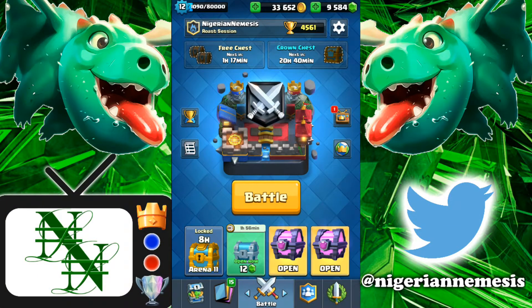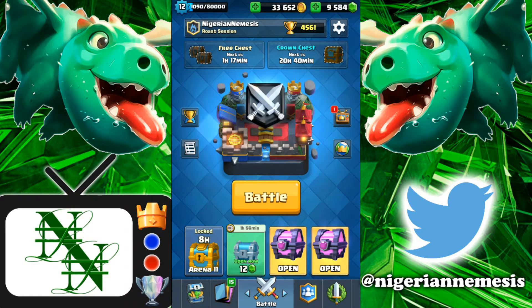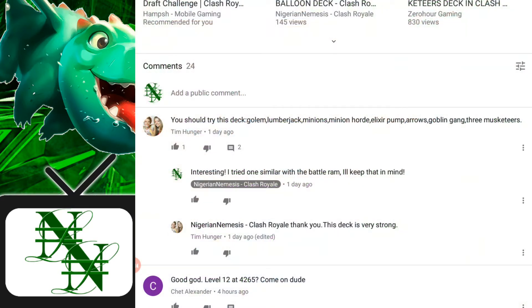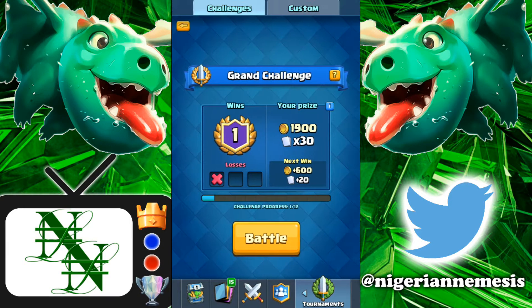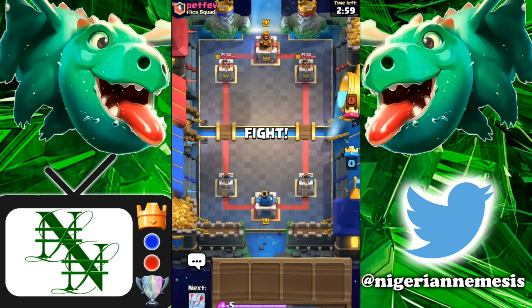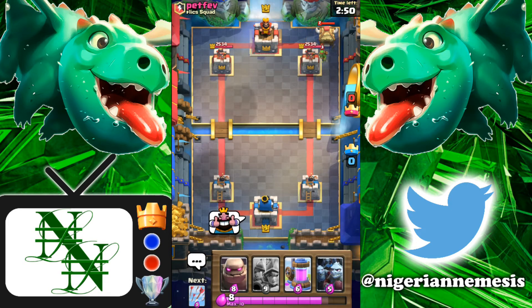What is up guys and welcome back. I'm the Nigerian Nemesis and in today's video I'm gonna be using decks that you guys suggested to me. We're gonna have three different decks starting with this very first deck: Golem Three Musketeers, suggested by Tim Hunger. We're just gonna see what we can do in the grand challenges. This deck looks really exciting — it has double minions and the Three Musketeers as well as the collector.